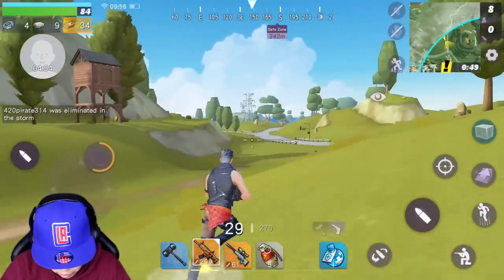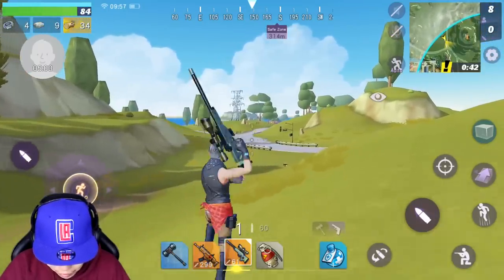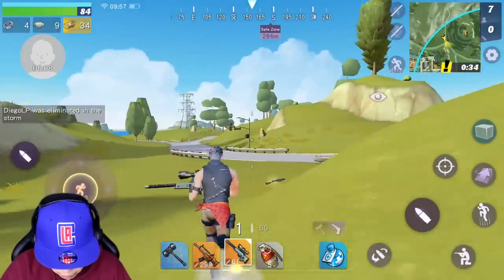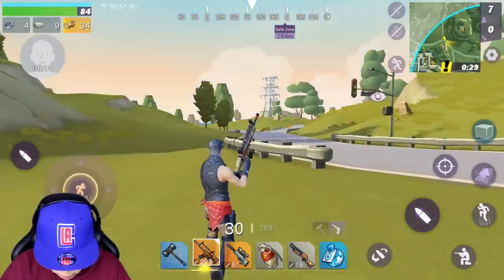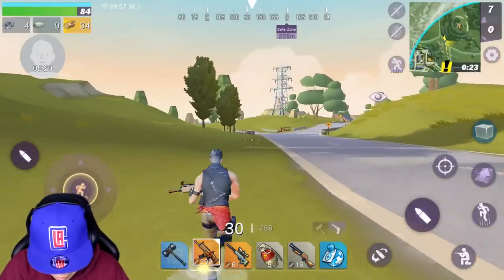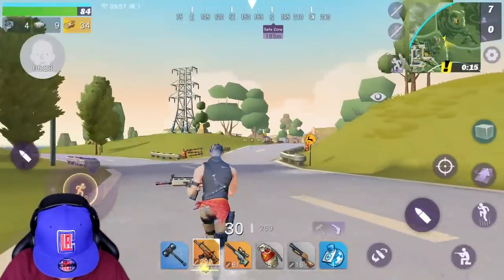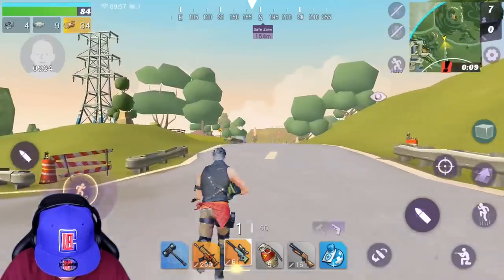We're going to reload real quick. Does this have a scope? It doesn't. But this one has a scope — we might be able to get some kills from here. I also don't have much resource, which is going to be pretty sad right now. We've got to run to the zone real quick. I didn't really want the shotgun, but I ain't complaining. The map is pretty small, so we're going to get to end game real soon. The zone is going to start shrinking.